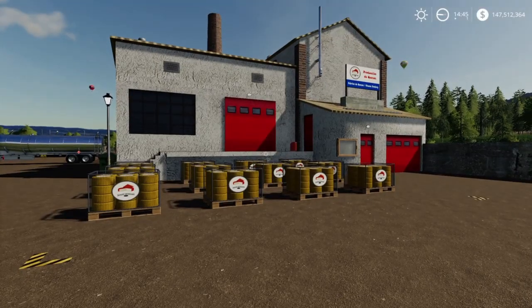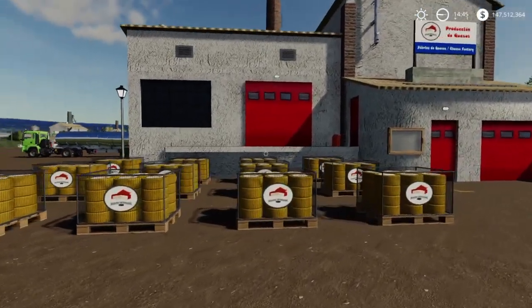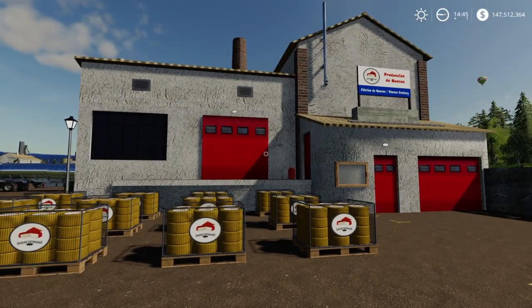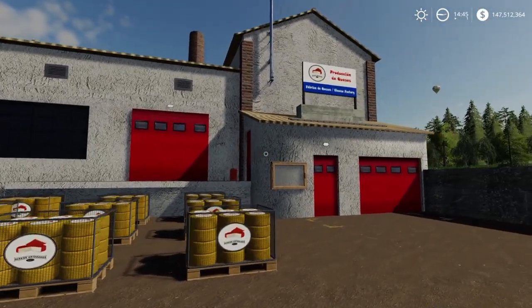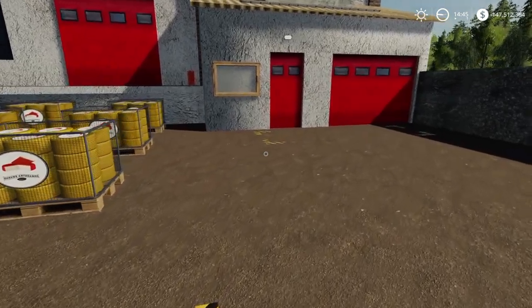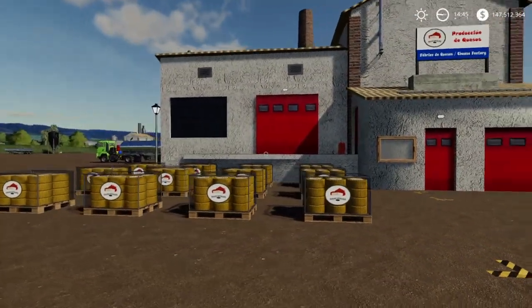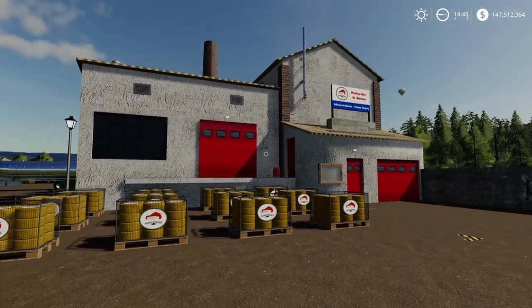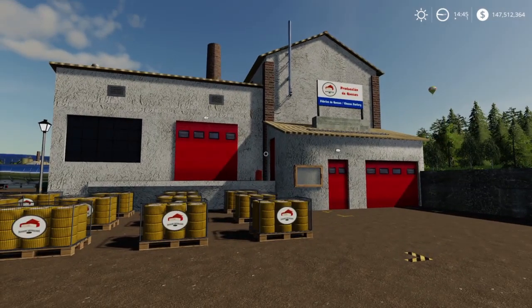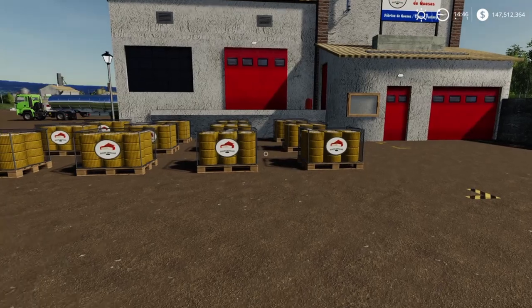Welcome back everybody, Driver 53 here. Today we're taking a look at how to make cheese using the placeable factories by ER Shaba. These are the placeable factories available on ModHub for everybody on all platforms. I'm highlighting these because as a console player it's really awesome to have these as a way to prepare for FS22 — we know production chains are coming to FS22.